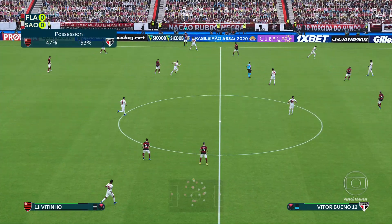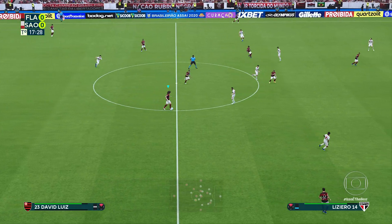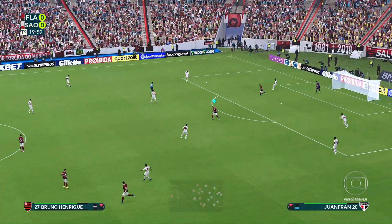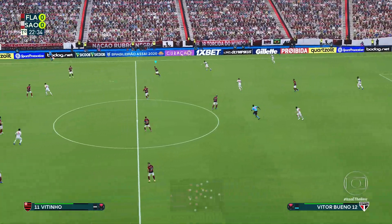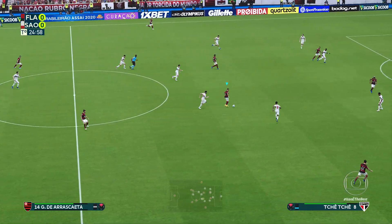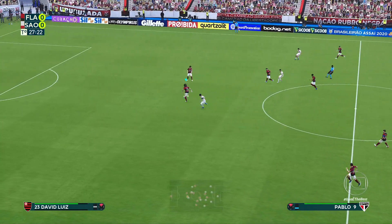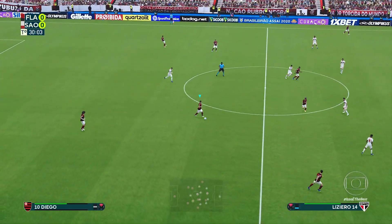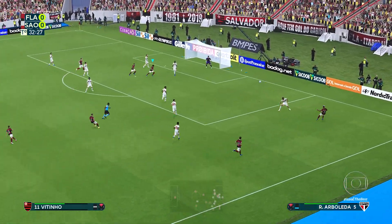Ball played over the touchline — it'll be a throw to Flamengo. David Luiz, center back for Flamengo, plays it to Bruno Enrique. Looking for Gabigol, he can't quite get past Arboleta. Flamengo in possession. They had a chance but were dispossessed. Patino and the captain Diego combining. Out on the right, Bruno Enrique — he's got some room, looking for Gabigol.